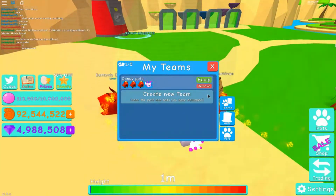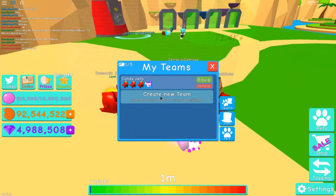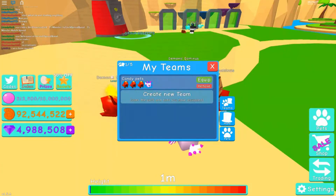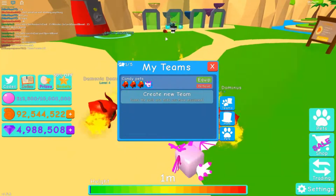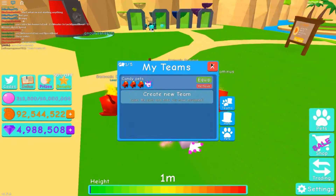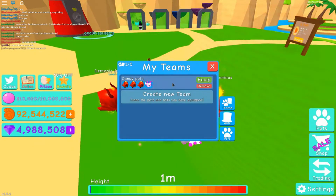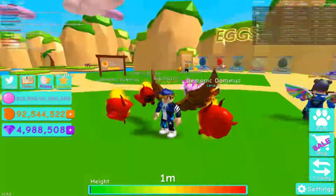You just need to equip all the pets you have, then click 'Create New Team.' You can name it and equip it — it's very easy. Then you can go ahead and grind candies, bricks, and shells all at the same time. Just click, equip your team, and that's it.